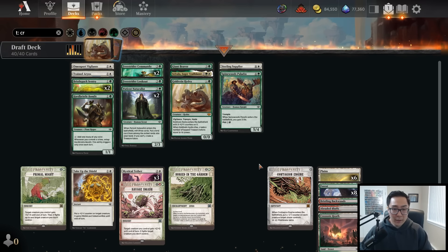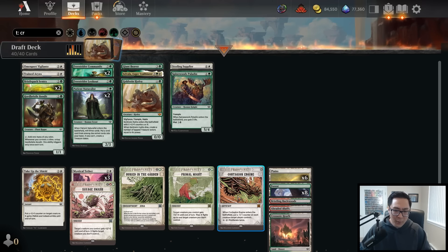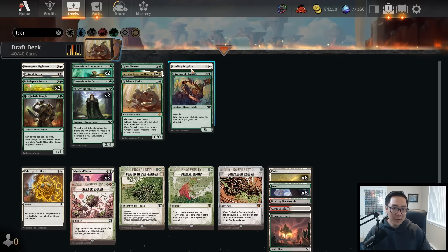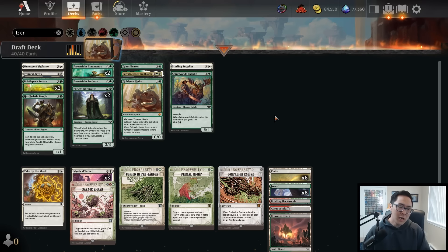Primal Might and Contagion Engine were amazing. We even had a couple ways to have counters: Free Strider Commandos, Sterling Supplier, Gold Vein Hydra, and the Giant Beaver - actual ways to pump our creatures. But ultimately you can never complain about going six and three. Green is firmly the best color in the set - extremely deep. There are very few bad green commons. Giant Beaver is still a four-mana four-four vigilance card. Hard Bristle Bandit is a premium two, Patient Naturalist is a premium three. Green at common is just so deep - and it also has the best rares.